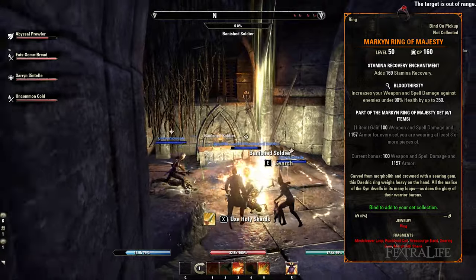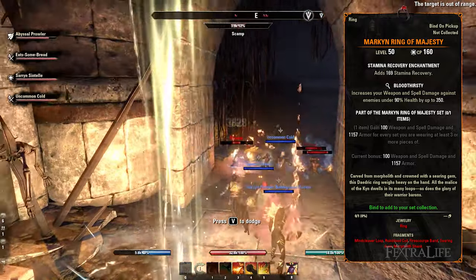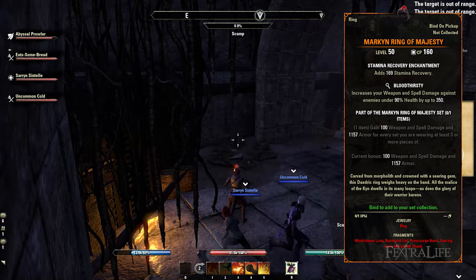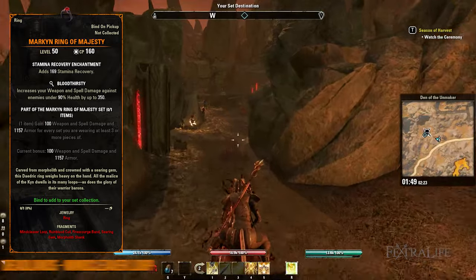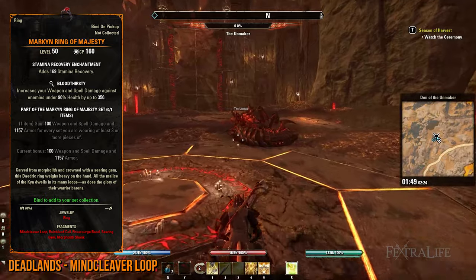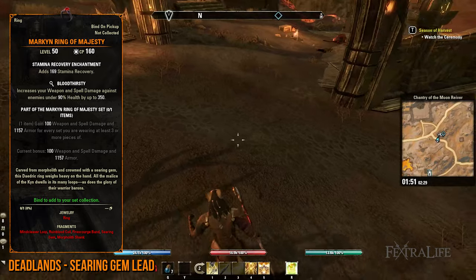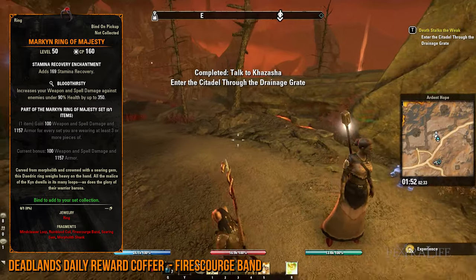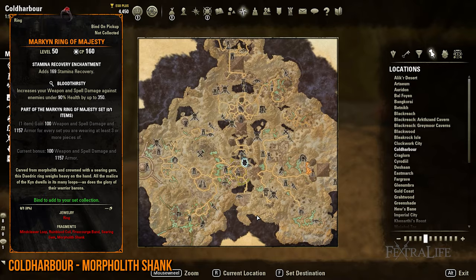On the other hand, the Markhand Ring of Majesty will mostly take you to the Deadlands, similar to the Spaulder of Ruin Mythic item. The best sequence to follow is to first queue for Banished Cells 1 or 2, and then explore the Deadlands before heading to Coldharbour. In the dungeon, you'll be slaying Archer mobs to get the Runeblood Coil. Meanwhile, in the Deadlands, head to the Den of the Unmaker World Boss and kill it to receive the Mire Cleaver Loop lead. You'll then head to the passage east of where this is to encounter Daedrats, which drop the Searing Gem lead. While you're here, you'll be given a daily reward coffer that can possibly contain the Fire Scourge Band. Finally, go to Coldharbour and scour treasure chests until you receive the Morpholithic Shank lead.